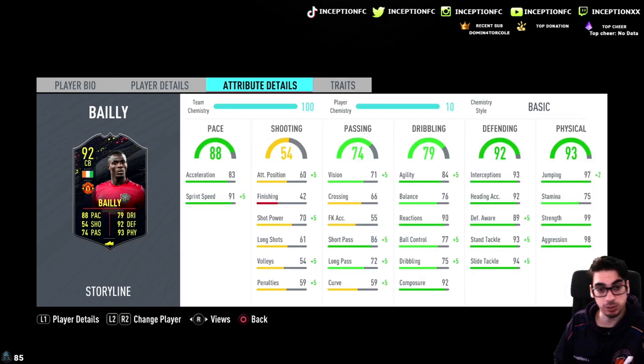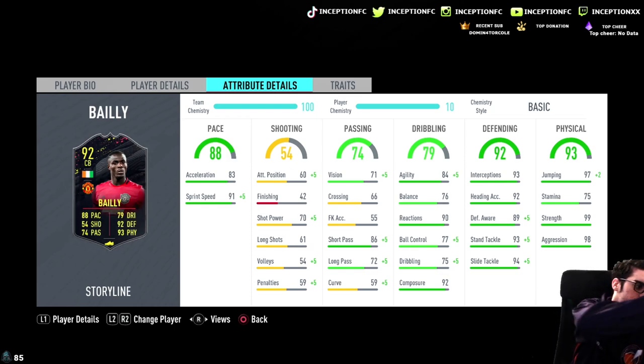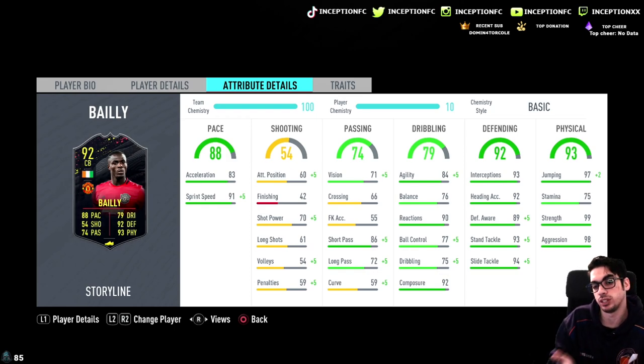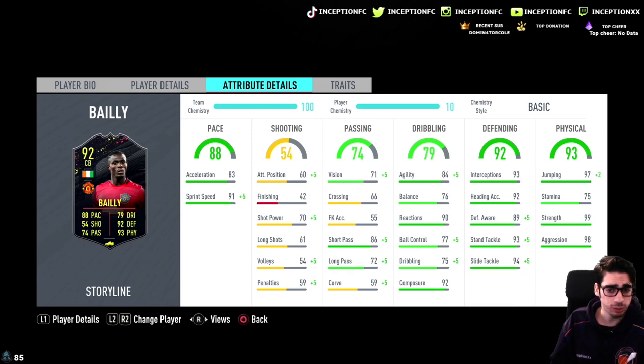In game he's got 83 acceleration, 91 sprint speed. Obviously when the card is formatted that way as a defender, it makes the most sense to give him the shadow chemistry style - the plus 15 for acceleration, plus 10 for sprint speed. In his case a plus 8 on shooting, passing is not bad for a center back from time to time.